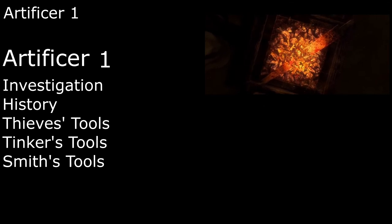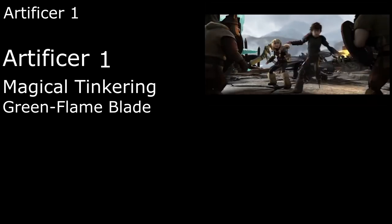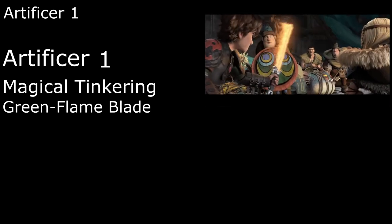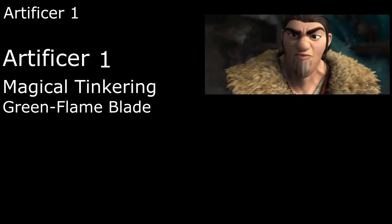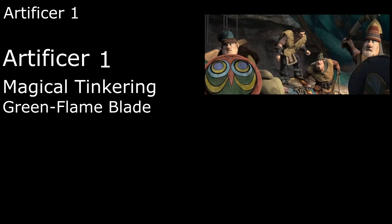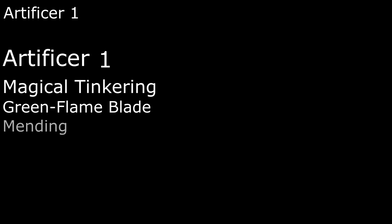Thanks to our apprenticeship with Gobber, we'll go with Smith's Tools. We're also a Magical Tinkerer, letting us put minor magical or sensory effects into tiny objects. For our cantrips, Green-Flame Blade coats our sword in monstrous nightmare saliva, lighting it on fire and dealing fire damage equal to our Intelligence modifier to a creature next to our attack target. As we level up the damage increases to up to 3d8 plus our Intelligence modifier, and we deal fire damage to the actual attack target as well. We'll also take Mending to put our crafting knowledge to use by fixing a broken object.